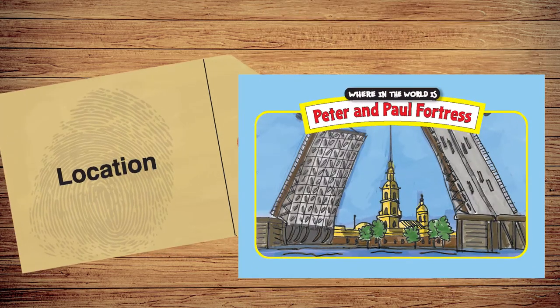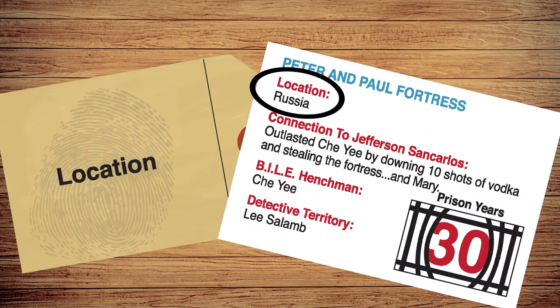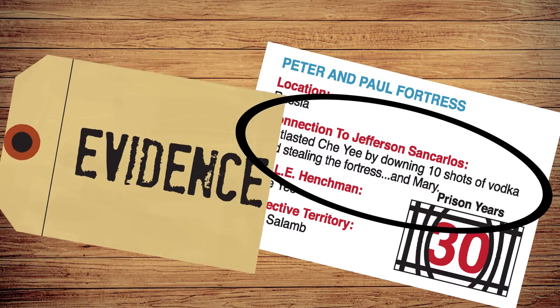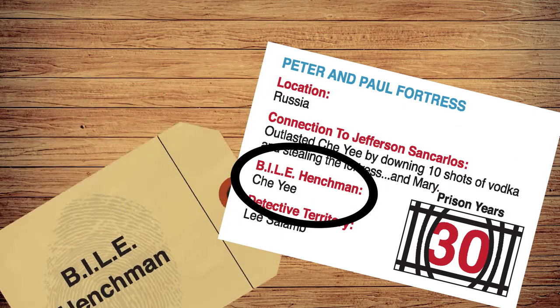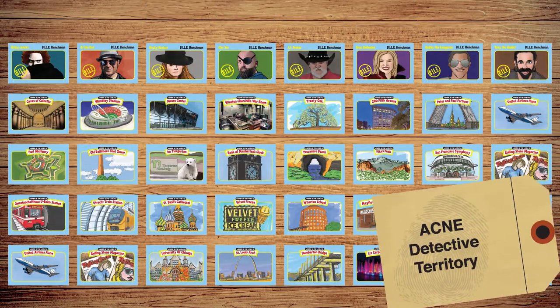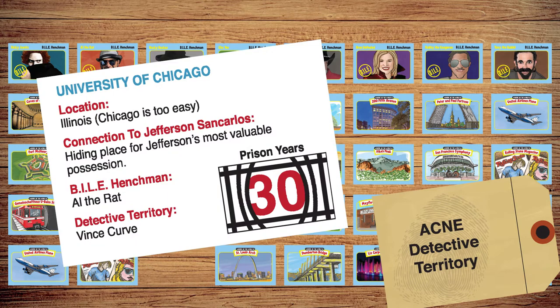These cards usually ask for certain information, such as the former location of the stolen landmark, its connection to Jefferson San Carlos, which henchmen stole the location, or which detective's home territory the location is in. Then you'll choose one of the bottom-most cards of each column and use your superior detective skills, along with some guessing, to give a correct answer to the requested evidence for that location.